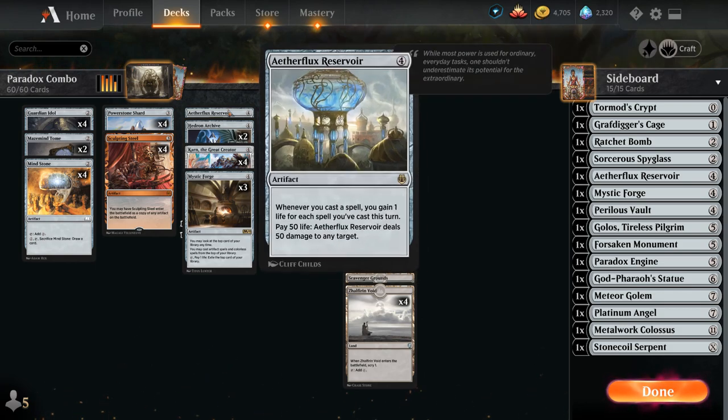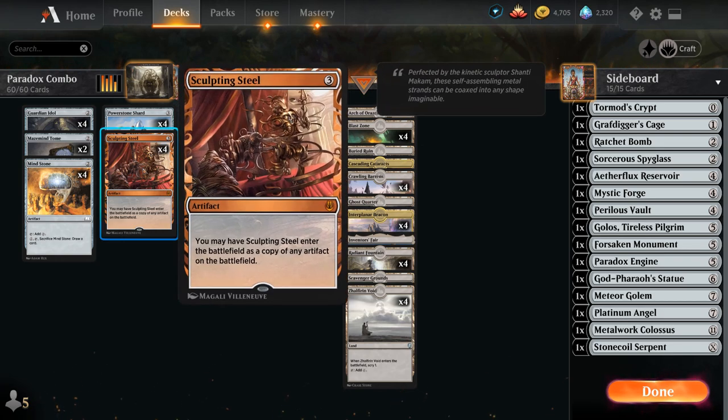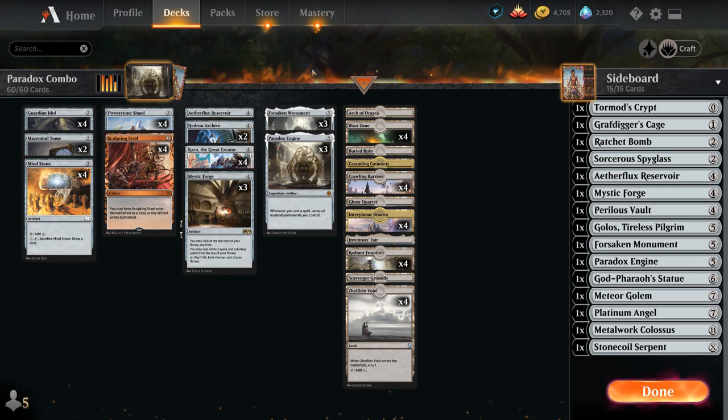This also helps us get towards the 50 life necessary to activate Aetherflux Reservoir. Another new addition from Kaladesh Remastered is Sculpting Steel, a 3 mana Mythic Rare artifact that enters the battlefield as a copy of any artifact. The main combo with Sculpting Steel is Power Stone Shard, a 3 mana artifact that taps for 1 colorless mana for each artifact we control named Power Stone Shard. If we play Sculpting Steel copying Power Stone Shard, we'll have more Shards to generate more mana, which all works nicely once we start going off with Paradox Engine and Mystic Forge.